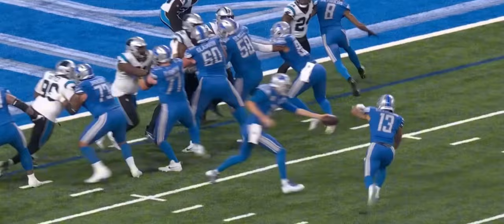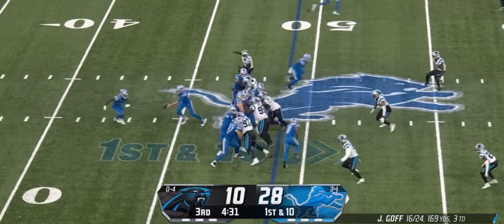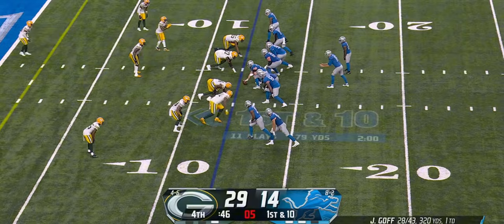Let's take a look at how this route works. Watch Josh Reynolds right here, watch the sell — he acts like he's going up to get a block, and then right there crosses the face. Goff throws and open is Josh Reynolds — that's a touchdown catch today, shoving away defenders.